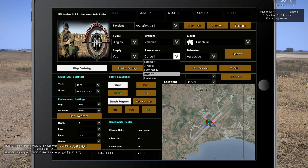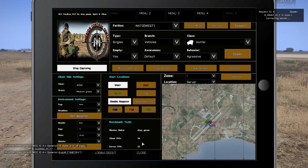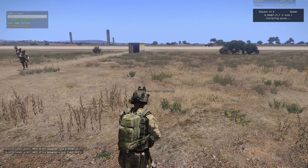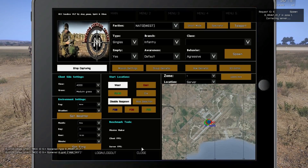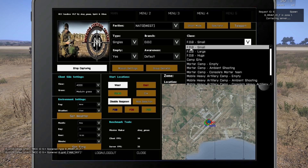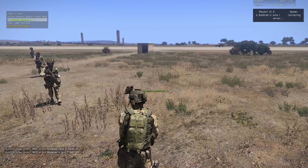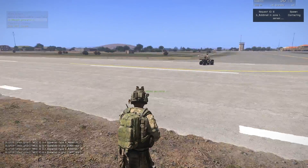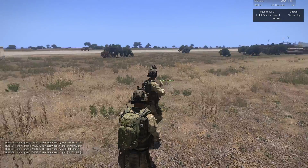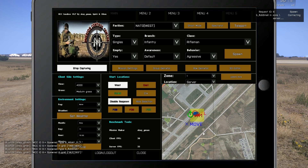I choose Empty to Yes, change the awareness of the units, pick the Hunter, and press Spawn. Now we have one fire team, one quad, and an unmanned vehicle. Let me show you the dynamic object compilation — I choose Dock, pick the FOB Small, press Spawn, and you'll have an FOB built in seconds, just inside the zone.